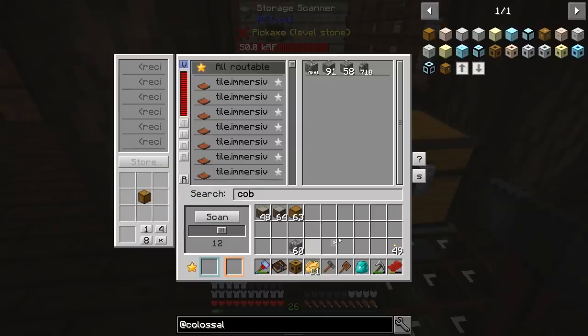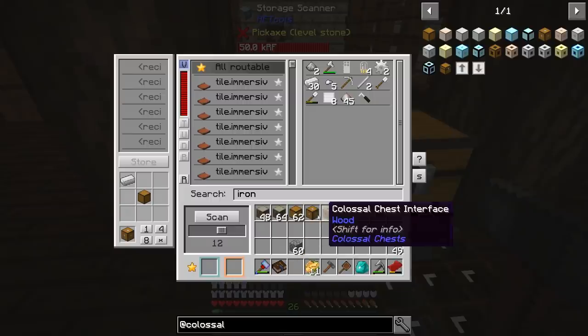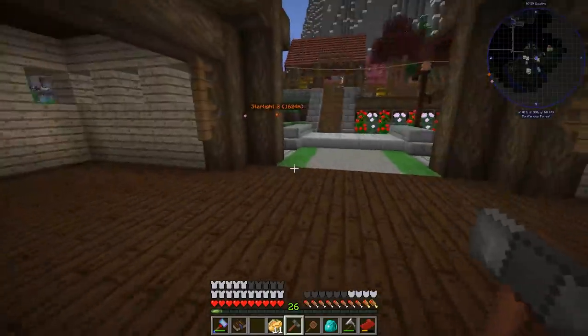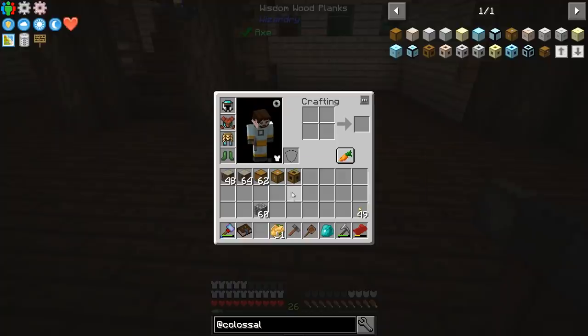Last but not least, do we have any ingots? Iron — yeah, we do. So we're going to make one of those. And that should be the chest core. So now we have the chest walls, the chest core, and the chest interface. Now let's test this out down here before we put this into action upstairs.